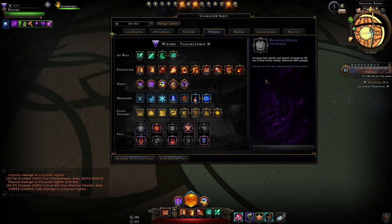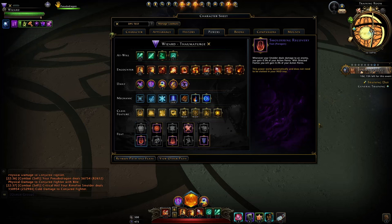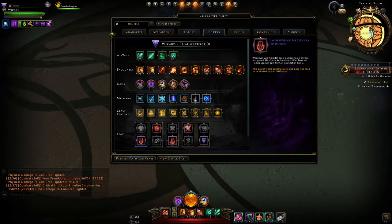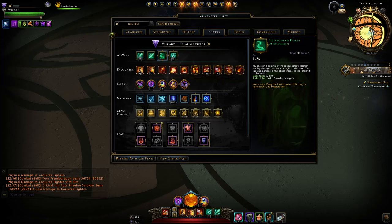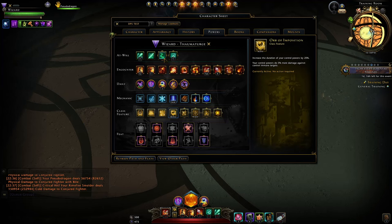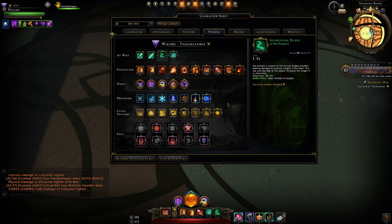Relative haste is a very unnoticeable effect, so you generally want smoldering recovery, particularly when going into mixed fights. I've covered many different variations you can use on Thaumaturge — the arcanist ones are included — and you can see how they rank. The top performing setup is where you're min-maxing everything, but it's a little trickier to play. You want your scorching burst to put smolder on the target, then orb of imposition instead of critical conflagration, because without scorching burst you'd have no way to trigger smolder.